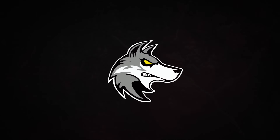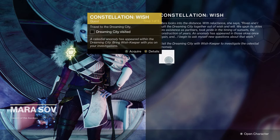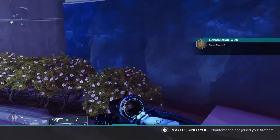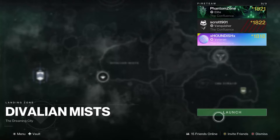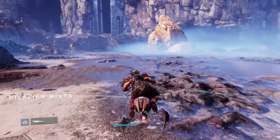What's up guys, Houndish here. This week we finally got the last Catalyst refit for the Wishkeeper Exotic Bow, and this drops via the Constellation Wish Quest at Mara Sov. Initially we need to travel to the Dreaming City and the Gardens of Isilla — you can see the route for that on screen right here.